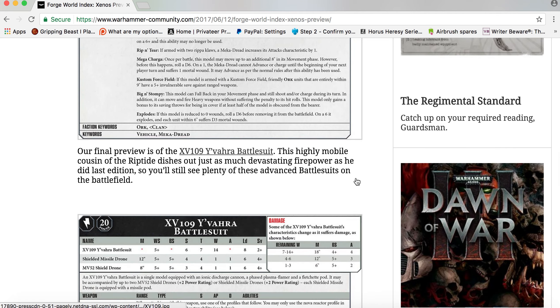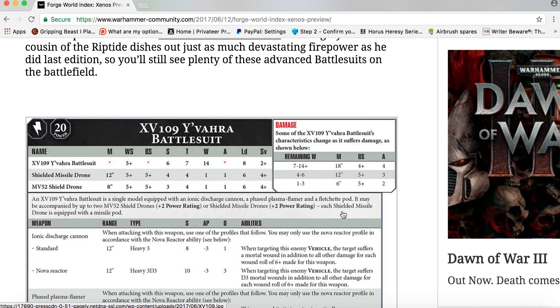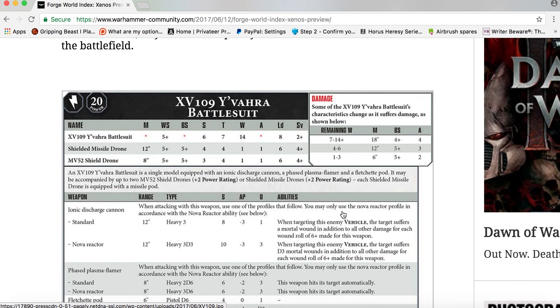Our final preview is of the XV109 Y'vahra Battle Suit. This highly mobile cousin of the Riptide has just as much devastating firepower as it did last edition, so you'll see plenty of these advanced battle suits on the battlefield. Its Movement and Ballistic Skill change depending on wounds suffered.